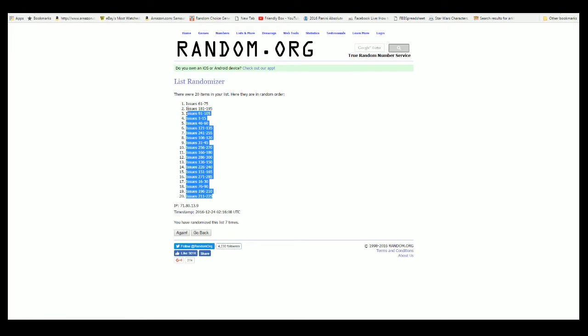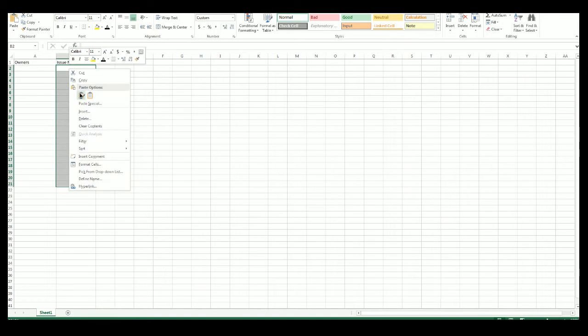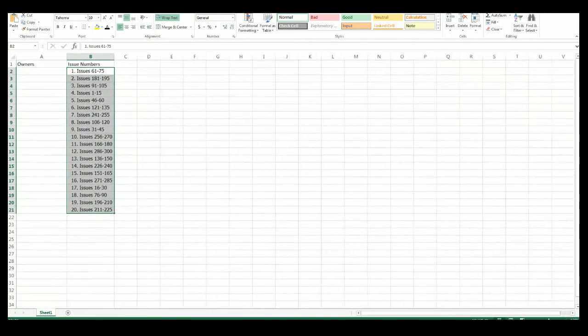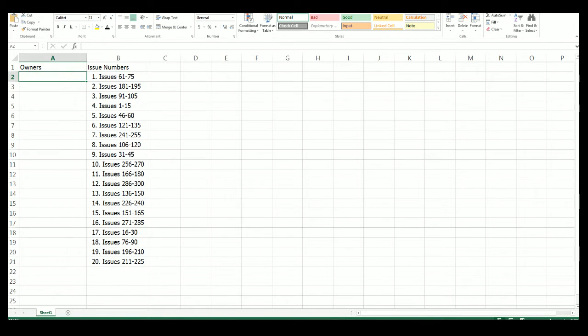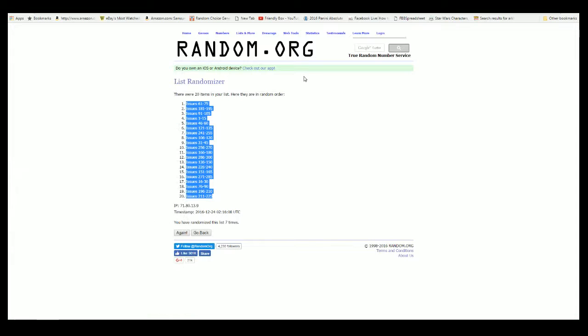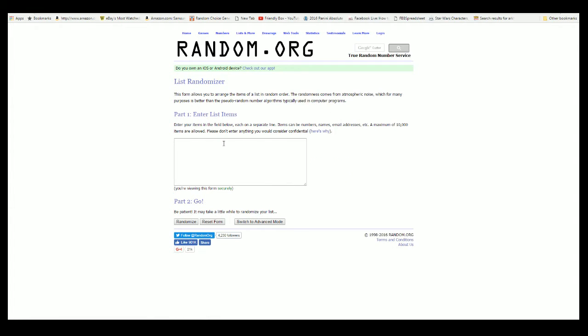Let's take all of our issues, copy those, and go to our Spider-Man spreadsheet. We're gonna delete the default order that the issues are in and paste. Now we're going to take our owners and do the exact same thing — copy and hit random seven times.